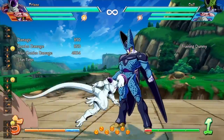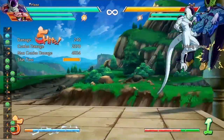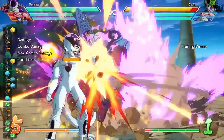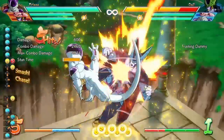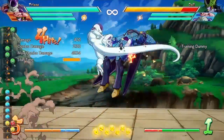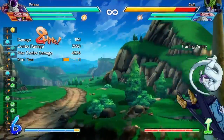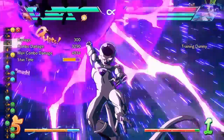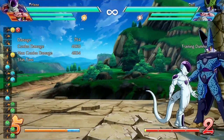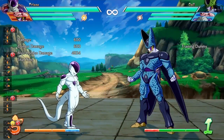For Frieza's down heavy in the air, they adjusted the distance it travels, and it now gives a sliding knockdown. So Frieza doesn't need to do complicated combos to get a sliding knockdown anymore — he can do regular jump cancel combos, hit down heavy, and get the sliding knockdown. That's a very, very good change for Frieza.